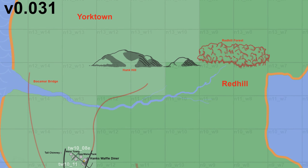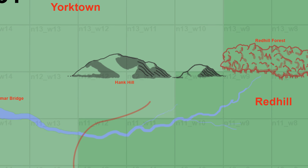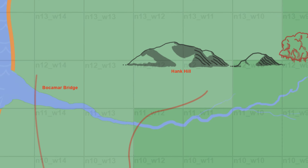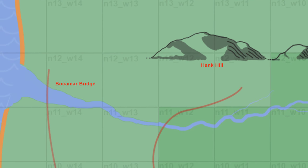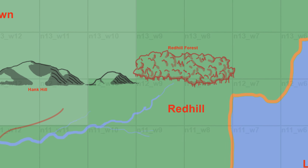Below Yorktown we can see Hank Hill, presumably near the southern part of Yorktown — one of the new hills that will be in GTA 6. West of Hank Hill we can see Bokemer Bridge, presumably going over a new river. East of Yorktown we have Red Hill and Red Hill Forest, which is rumored to be one of the small towns.